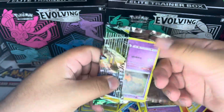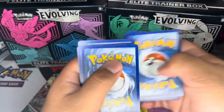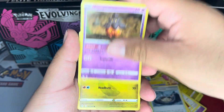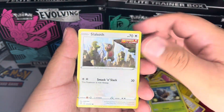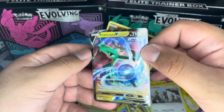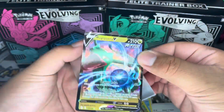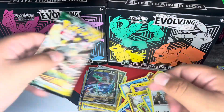We have two packs left — I doubt we can pull anything else, but let's see. We have a Fire Energy, a Pyroar, a Dream Ball, Stormy Mountains, a Pumpkaboo, a Bagon, a Love Disc, a Seedot, a Slakoth, a reverse holo Hippopotas — and let's go, we got a Rayquaza V Rapid Strike! Rayquaza is probably my favorite legendary of all time. We have Mega Rayquaza from Omega Ruby and Alpha Sapphire — in general, Rayquaza is such a beast. Nice pull.